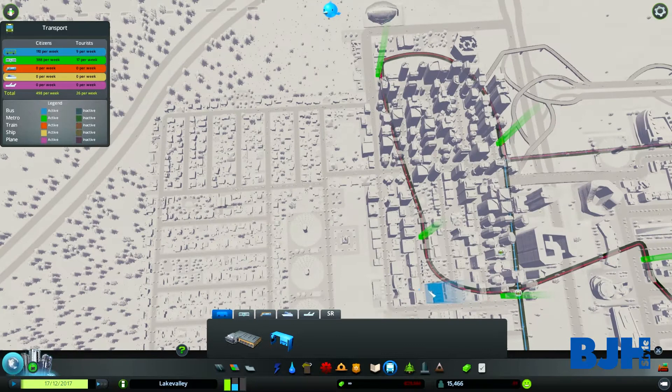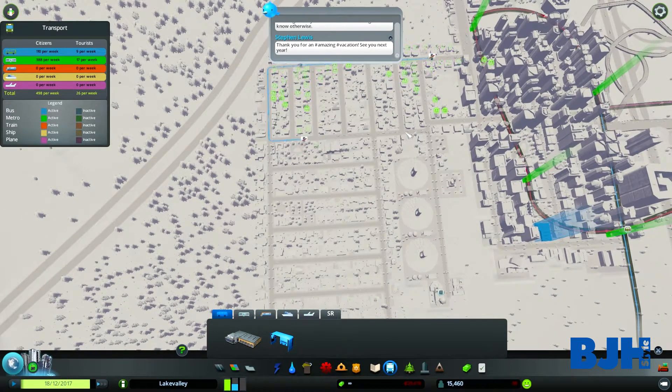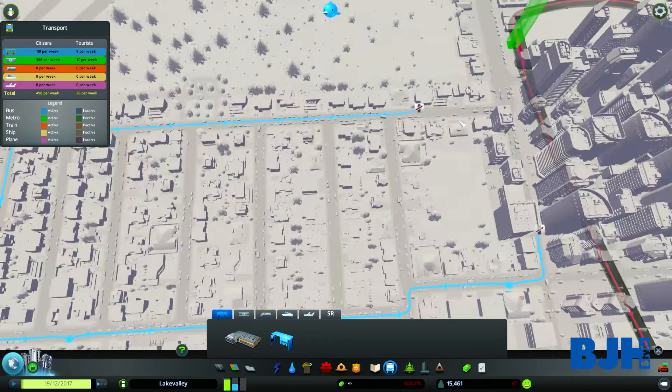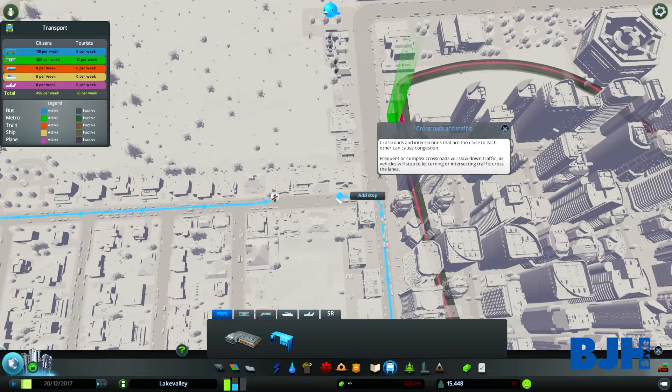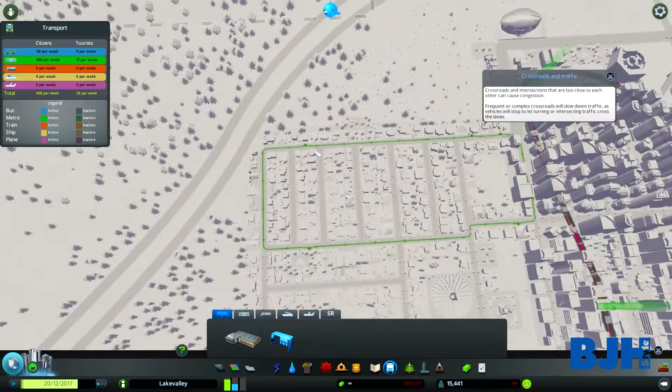We have a bus depot over there. Let's create a stop, make a short line going around this little area — one stop right here and then back into the same line. This became a dark green color.